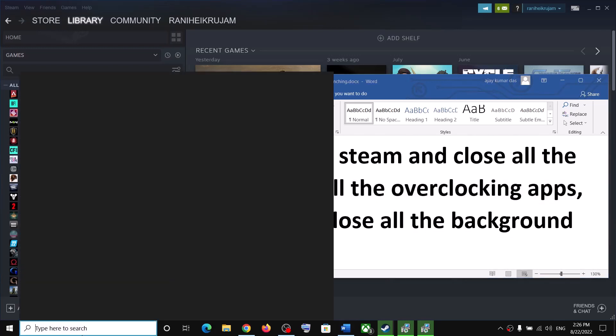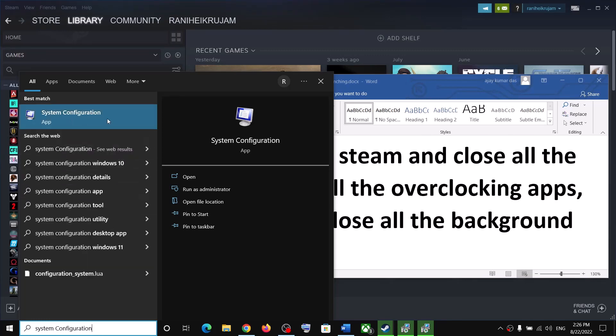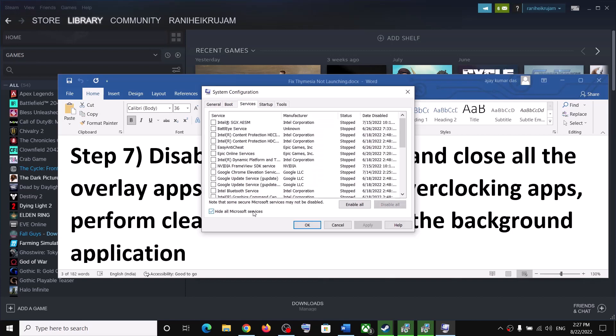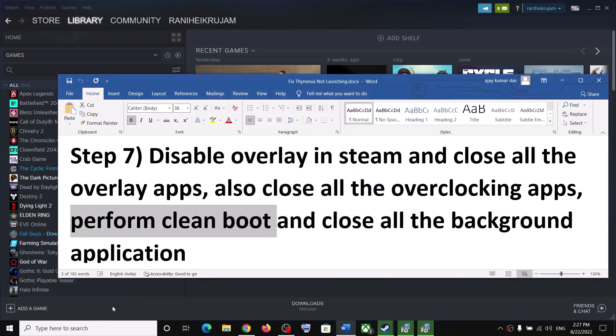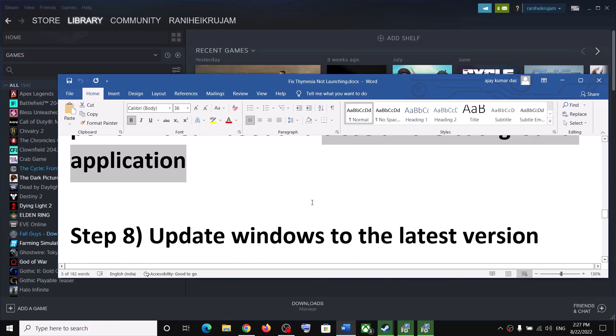Perform a clean boot. Type System Configuration in the Windows search box and click on it. Go to the Services tab, put a check on Hide All Microsoft Services, then click Disable All. Click Apply, then OK, and restart your computer. After the restart, launch the game. Also make sure to close all background applications so only Steam and the game are running.